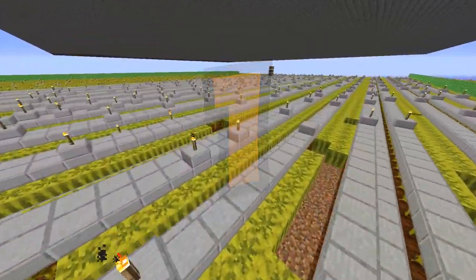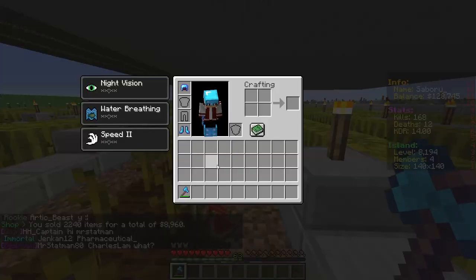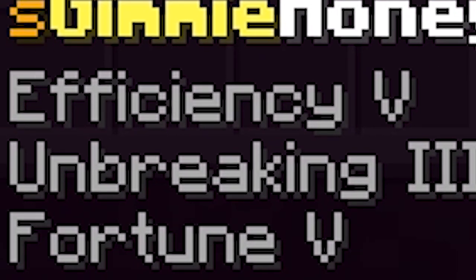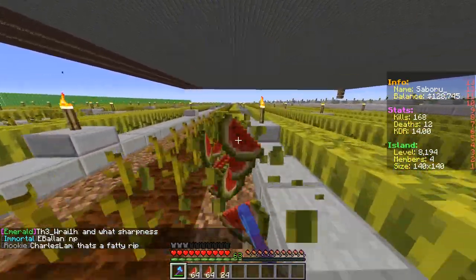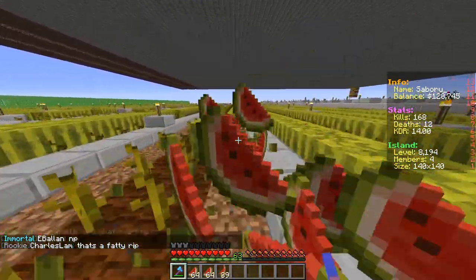Number one: melons. Melons is one of the fastest money-making farms in the game. Pair it with an Efficiency 5, Unbreaking 3, and Fortune 5 axe with a full set of Farmer 2 armor to make your melon farming very lucrative. Applying the custom enchant Speed 2 onto your boots will increase efficiency on harvesting.